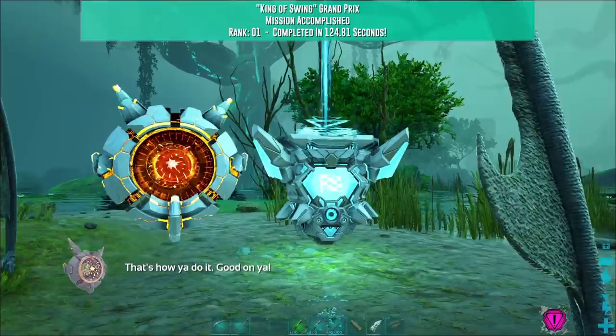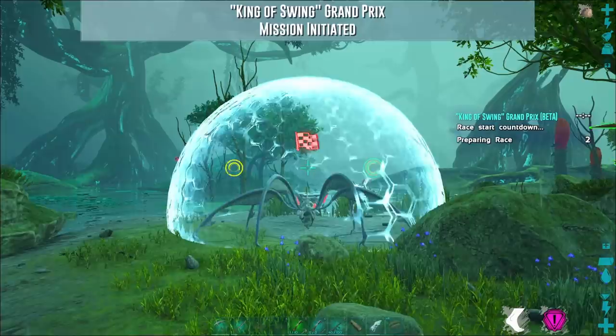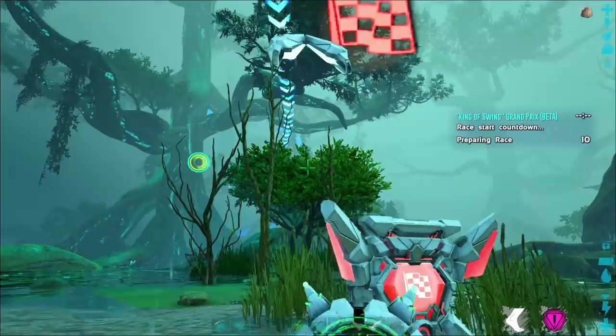Now we move on to the Beta run. The Beta run takes a whole lot less time but it is much less likely that you'll be successful going in. The Beta run is where you really cut your teeth on this — you'll knock out Gamma almost instantly, but Beta you're going to be doing a few times before you're successful.